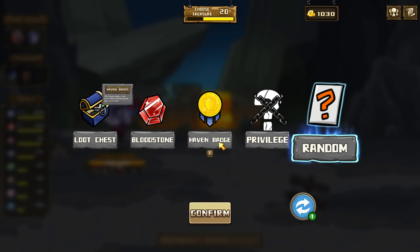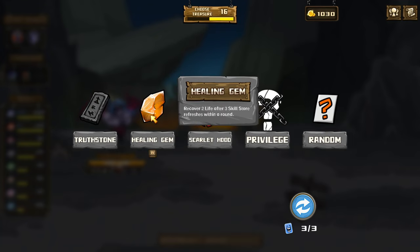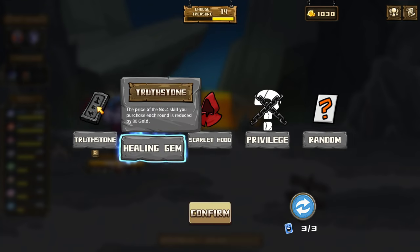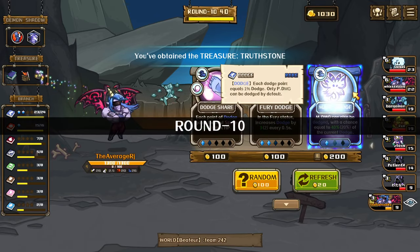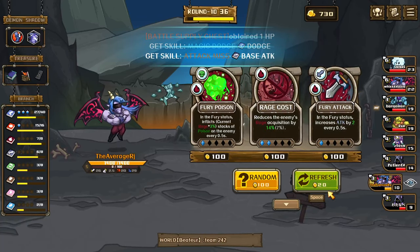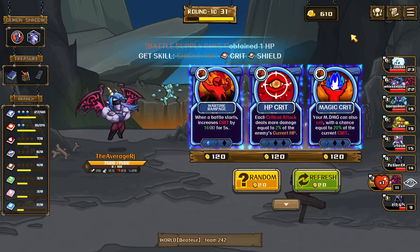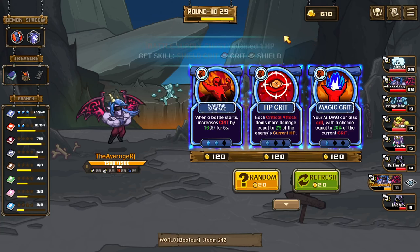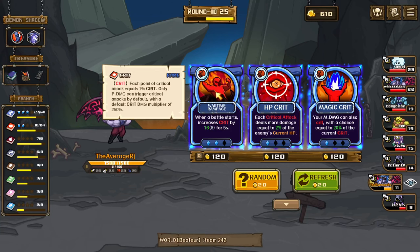Number 4 skills reduced by 80%, we're healing gem — I think we might just have to do healing gem here. No, let's just shoot stone. Got this guys — one flip the miss, one of those crit. Perfect. Your magic can also crit — each critical attack does 4 damage equal to 2%, when battle starts crit by 16.